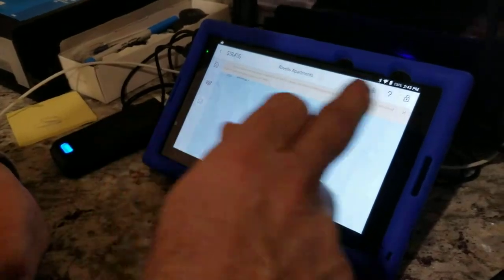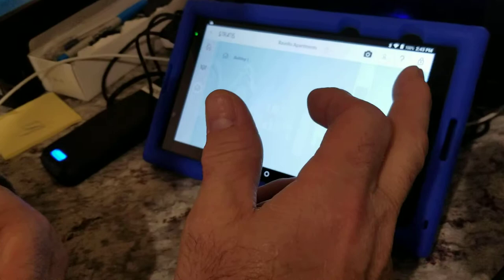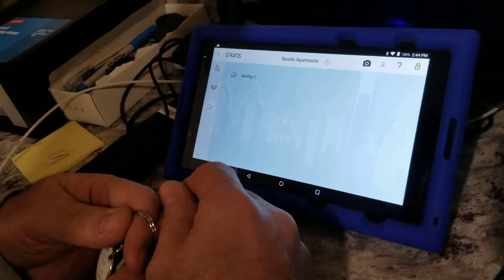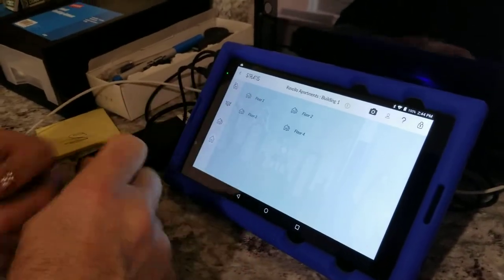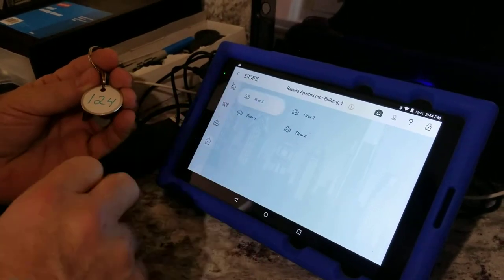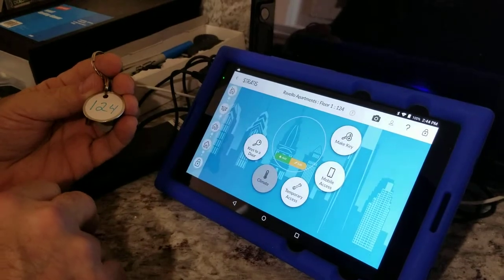We're doing a person's apartment so we do Places — you're always gonna do Places. It's asking us to update the system language. So we're going to Building 1. This is Floor 1, Unit Number 124, so it's Floor 1, Unit Number 124.